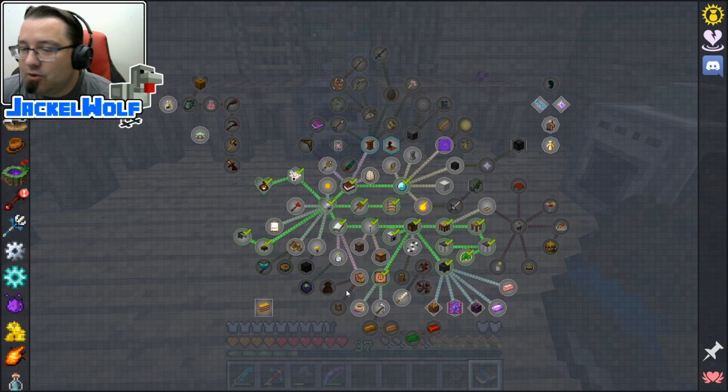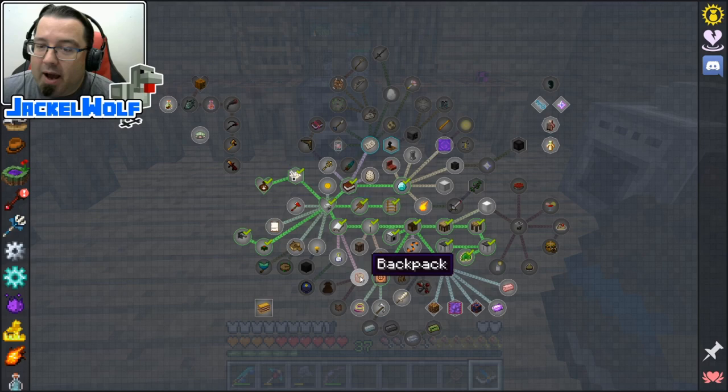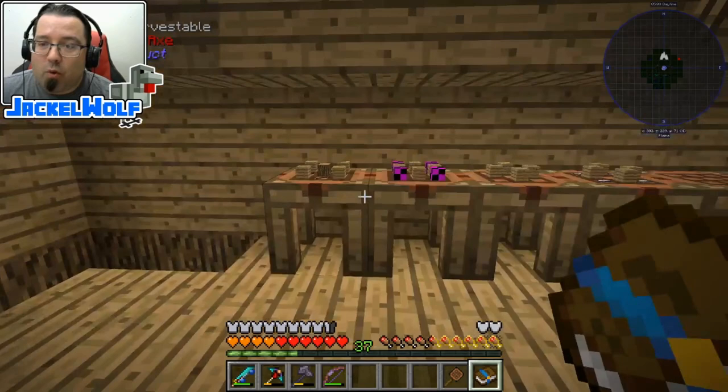This episode, what we're going to do is work on some storage options. We already did the storage drawers early on in the game, but we're going to take a look at the storage crate, the oak crate, the portable storage crate, the backpacks, and then the storage bag, which I think is actually my favorite of all of these.